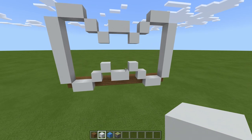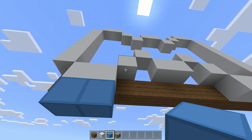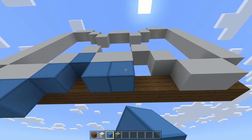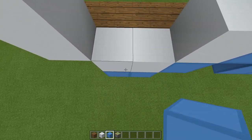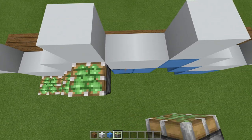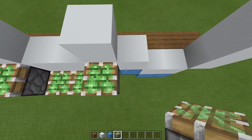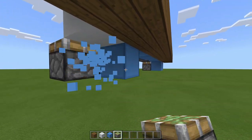Now we need to place in our pistons. Place a block underneath every one of these blocks here — these are temporary, you'll be destroying them in just a second. On the side of these blocks we need sticky pistons facing upward.